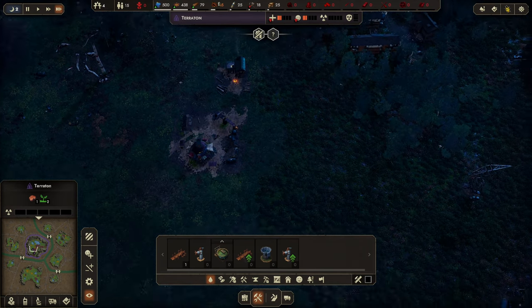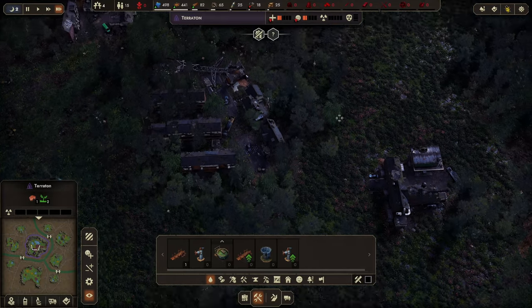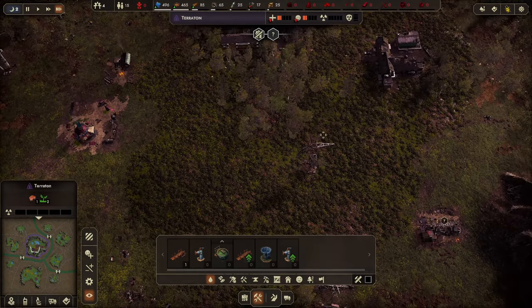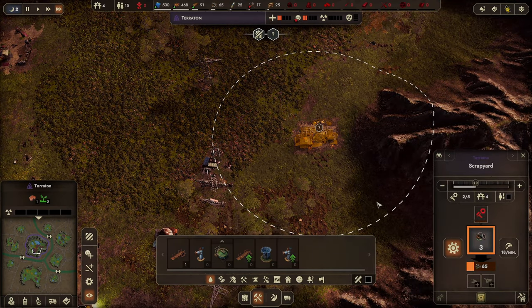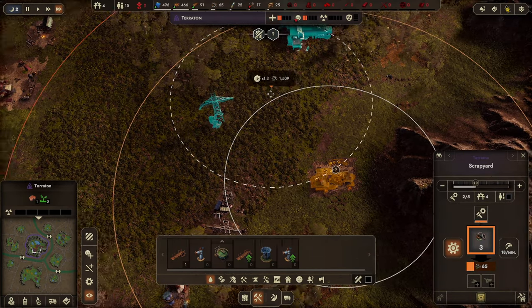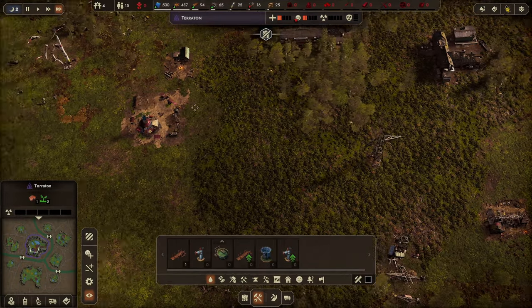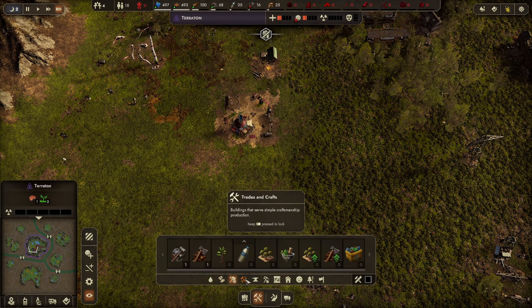Wait, where's my scrap? I swear I built a scrap depot. I wish there were markers so you could see where things are. Oh, it's because there's no pledge... did I build in the wrong place? No, there's loads of scrap right there. Let's get scrap and then get ourselves some plastic.